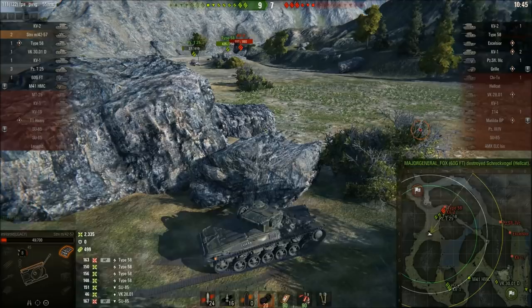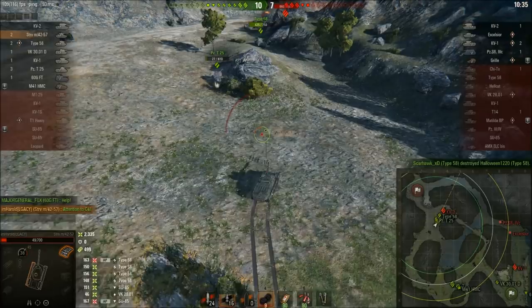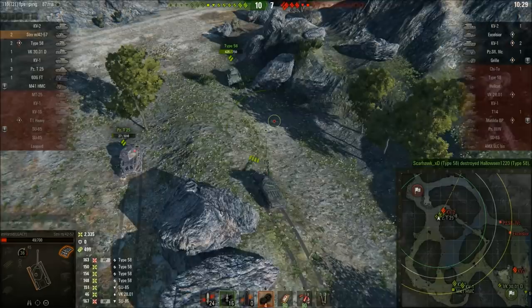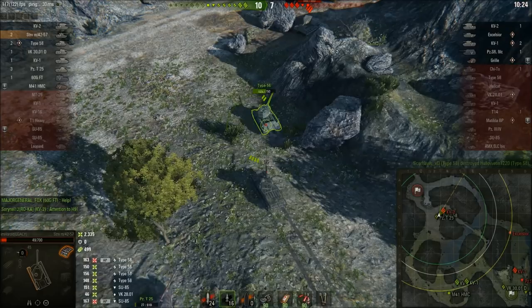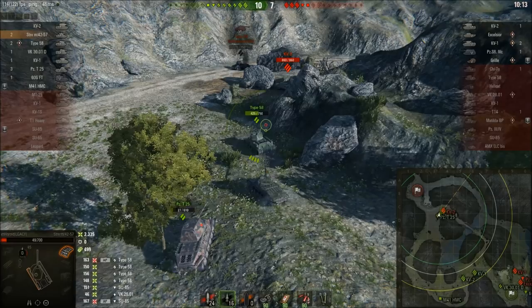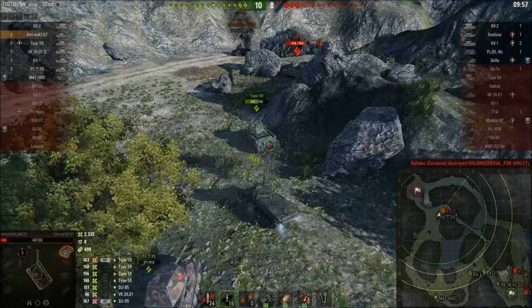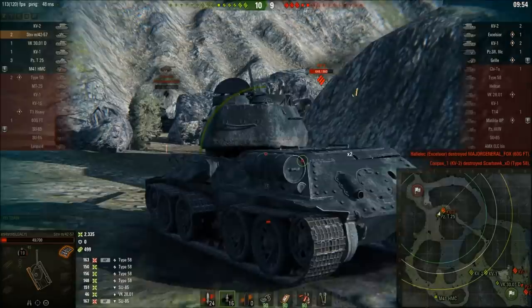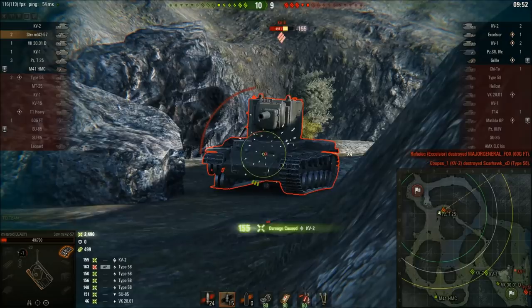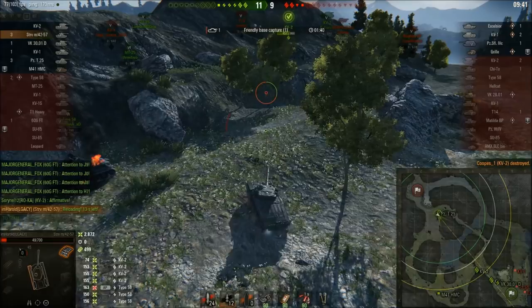With only 49 health, Harold needs to deal with the KV-2. The T25 also can't afford to take a hit. Harold uses third-person view to watch whether the KV-2 fires, keeping an eye on the minimap. Neither side wants to poke the corner — someone has to flinch. The T25 gets shots in. The KV-2 looks almost AFK, just waiting and absorbing damage. Eventually the KV-2 takes out the Type 58, which allows Harold to move forward and unload — one, two, three, four shots — finishing off the KV-2 for kill number three and almost 3,000 damage.